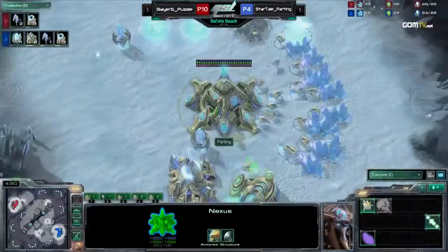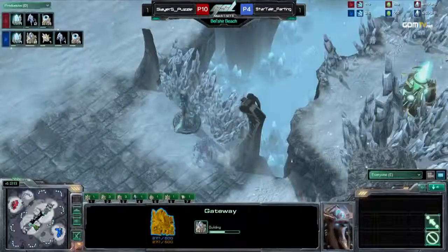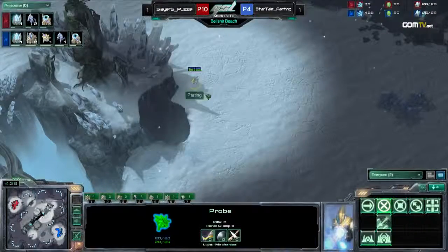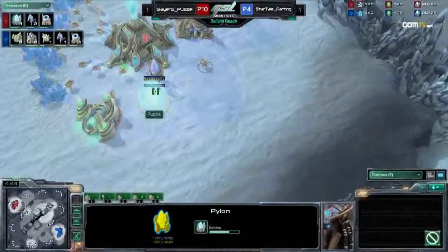Puzzle is mining with six probes on gas right now. It's fine for right this moment. In the meantime, we have Parting going a three-gate right now, and now getting another gas. So you can see both these players metagaming this out.